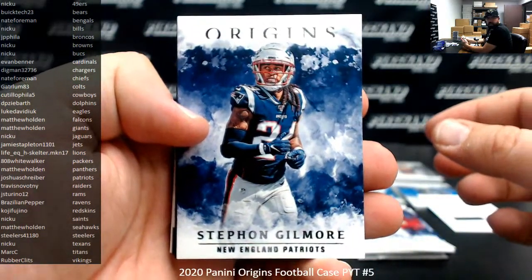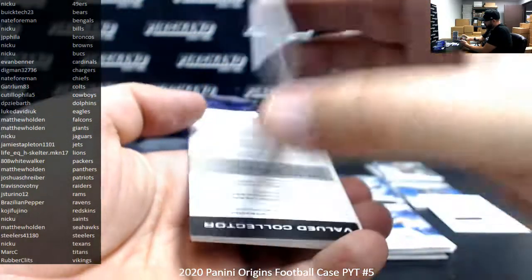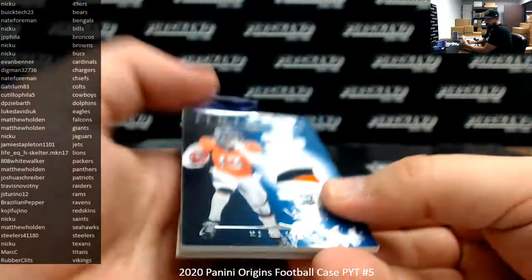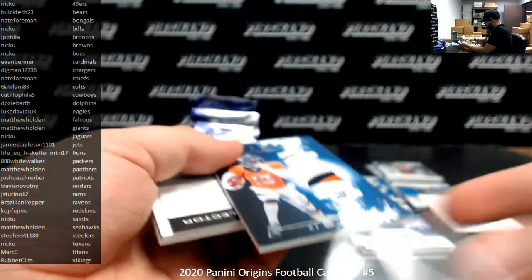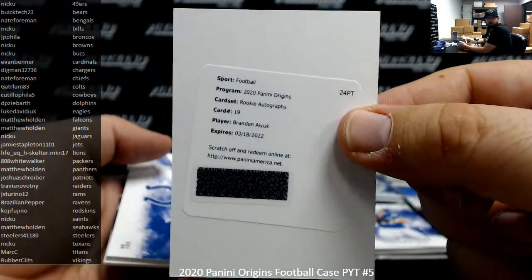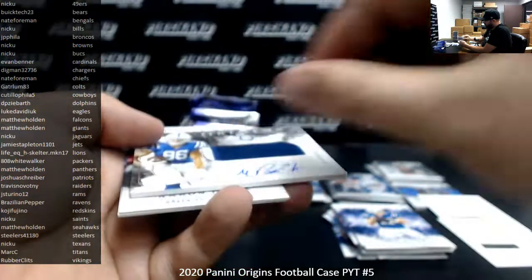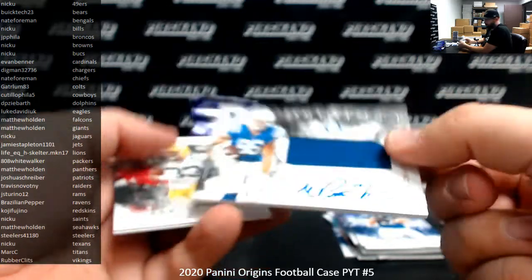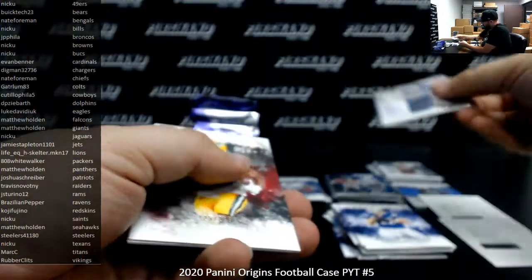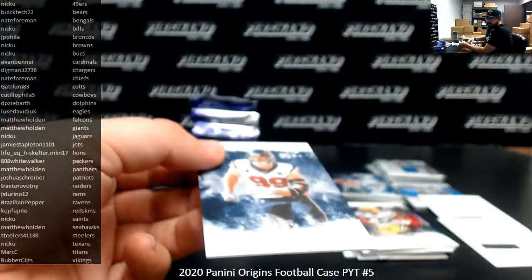Stephon Gilmore, Phillip Rivers. K.J. Hamler rookie patch number to $199 — Broncos going to J.P. Villa. Yet another redemption for a rookie auto, this time Brandon Aeok for the 49ers, going to NICU. Michael Pittman RPA for the Colts, going to Gator L.M. 83. Aaron Jones at $299, J.J. Watt to $79 — Texans going to NICU.